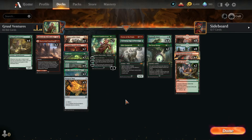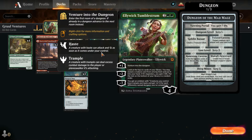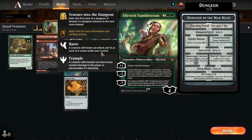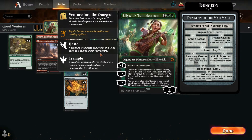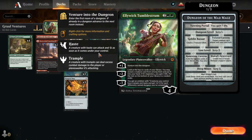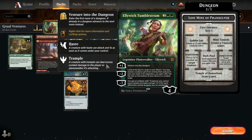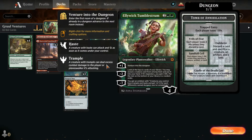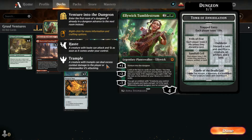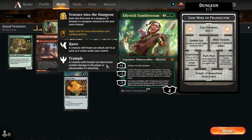Essentially the idea of this deck is to make just a standard Ventures deck, and then at the same time try to venture through a couple of dungeons and get this emblem — creatures you control have trample and haste and plus two, plus two for each differently named dungeon you've completed. So how we go about doing that is first we're going to do the Lost Mine of Phandelver, and then we're going to knock out the Tomb of Annihilation in the later game. Tomb of Annihilation only takes three Ventures to get through, this one takes four.